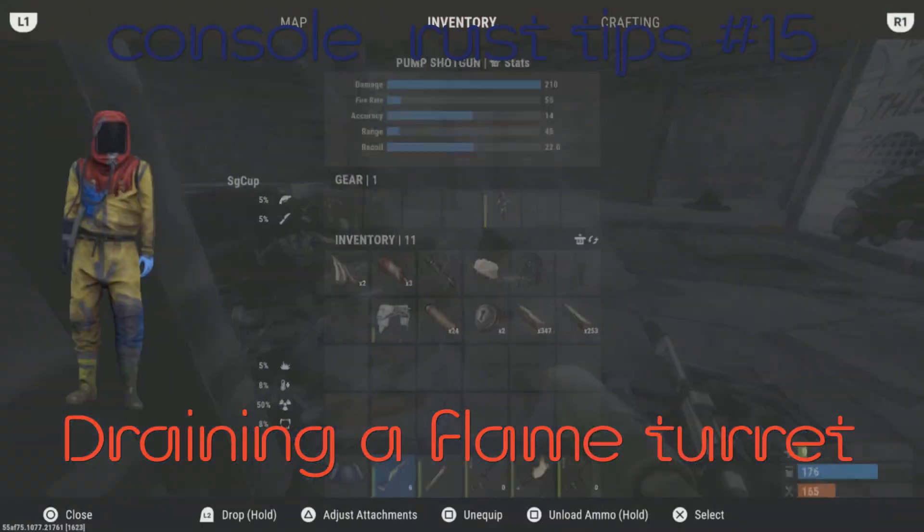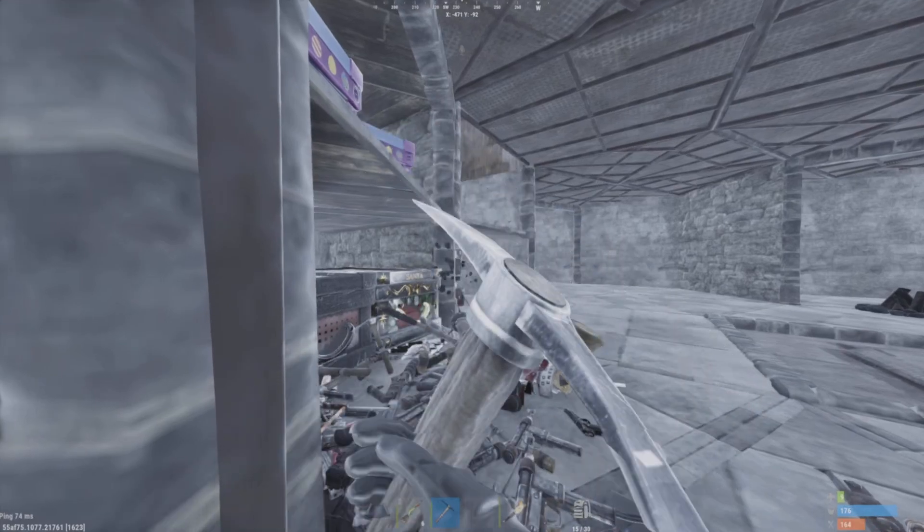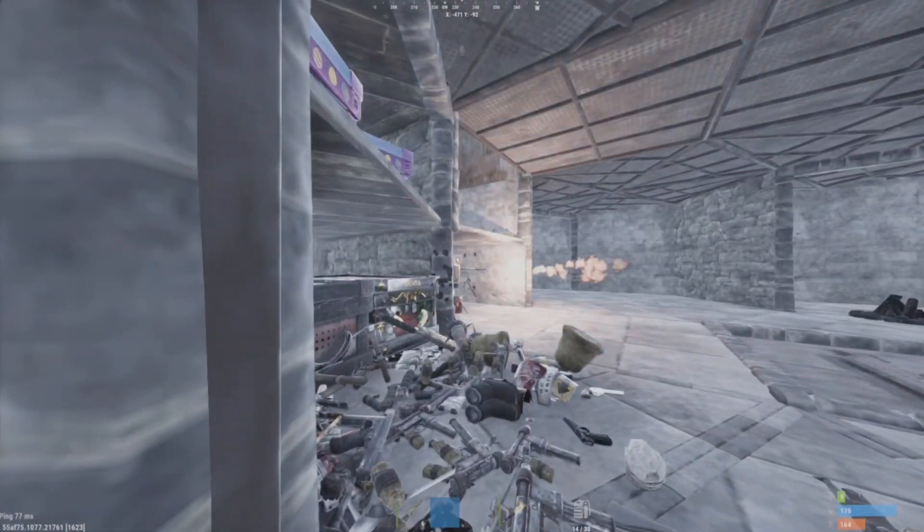Console Rust Tips Number 15: How to Drain a Flame Turret. Guys, there are many ways of draining a flame turret, but if you get in this situation right here, throw something at it.